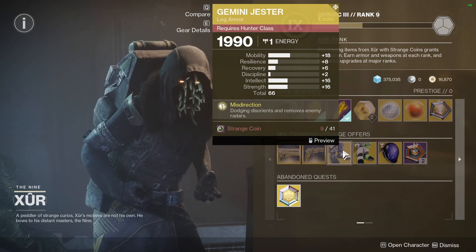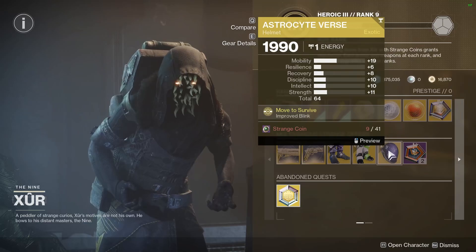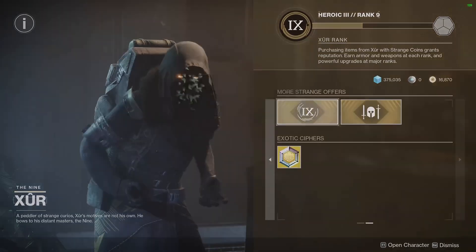He's got a Gemini Jester that's okay, some mid Dune Marchers, and a really bad Averse. He's actually selling Adept Nightfall Cyphers for the first time that I've seen, so pick those up if you don't want to do GM.